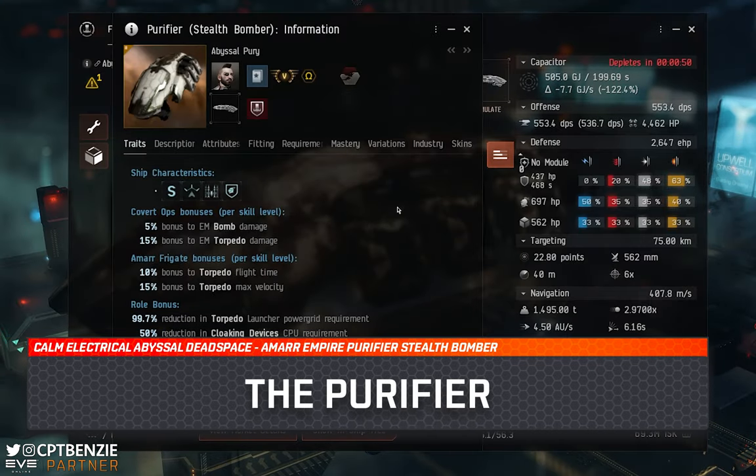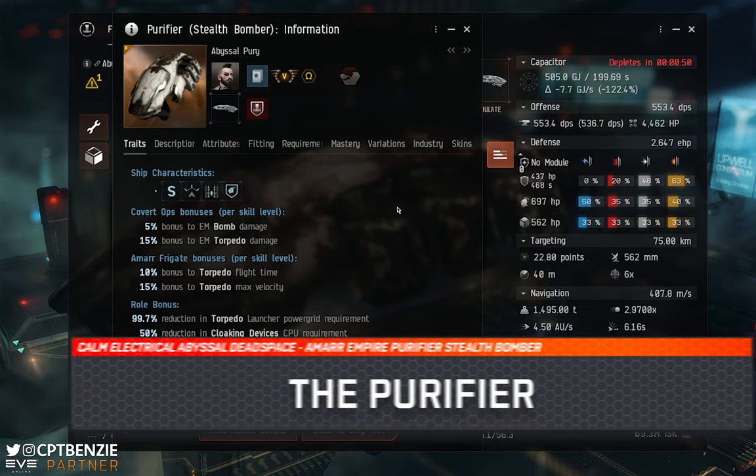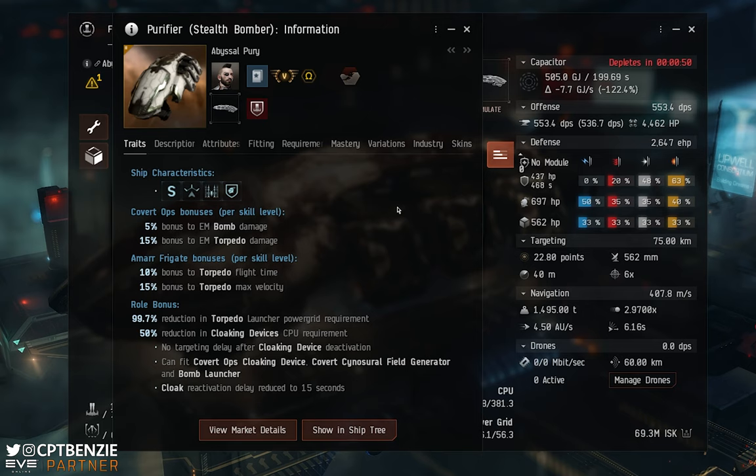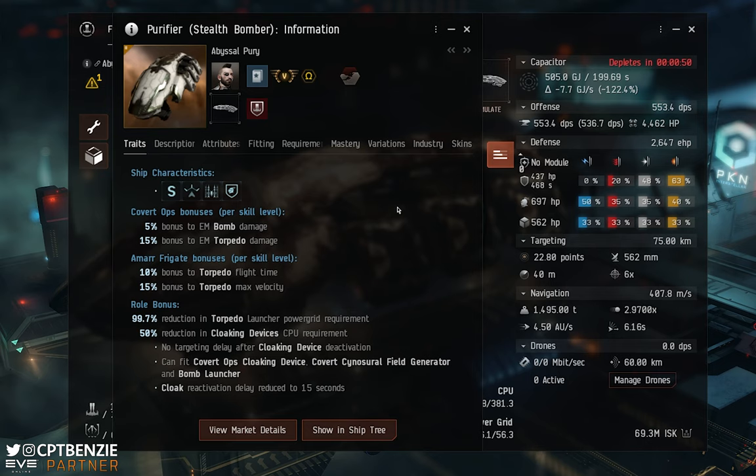The Purifier is the Amarr Empire's Tech 2 Covert Ops Frigate — a stealth bomber. This means you are going to need Omega to run it, and as a stealth bomber it is going to be using torpedoes, a weapon system that you would normally fit to battleships. These do take a little bit of skilling into, because you're going to need small and medium missile skills to start with before you can start training into your large missile systems like torpedoes, so bear that in mind — this is quite a hefty skill train to get maxed all the way up.